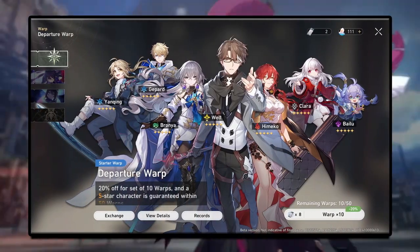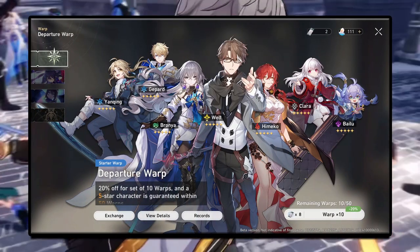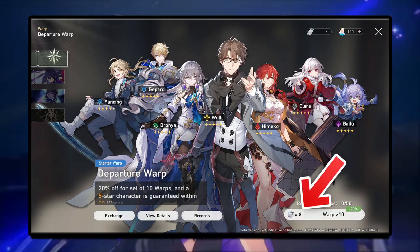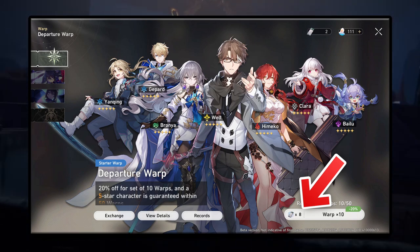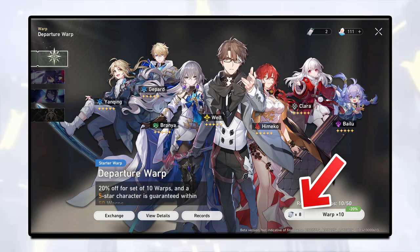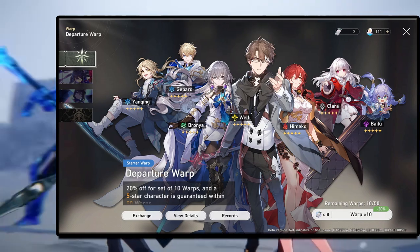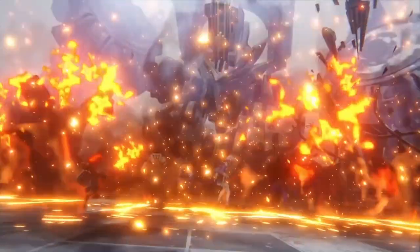Let's talk about the banners. First, the departure warp. This banner is the same whether you're a paid player, free-to-play player, space kraken — it doesn't matter. This is a 20% off banner. Eight regular passes will get you a 10-pull. After you do 50 pulls here, you're guaranteed a random five-star character from the standard pool. Just use your regular passes here and enjoy whatever random five-star character you get — throw your tickets at this, enjoy the discount, and move on.